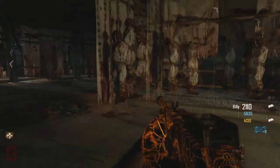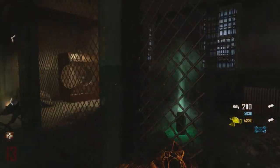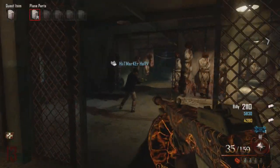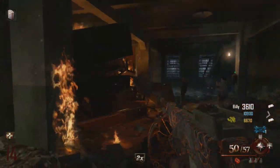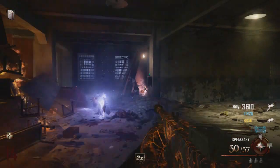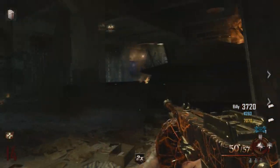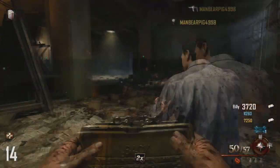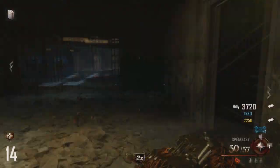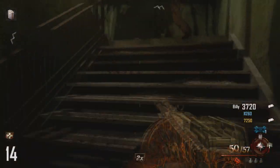For the fourth and final step, you need someone to have a Blundergap which is upgraded and acidic and then they need to just get some kills in the shower area. So you will need to make a plane trip over and upgrade it and everything.